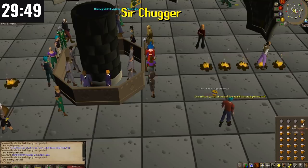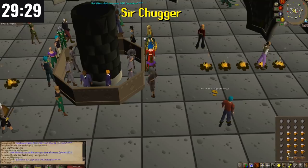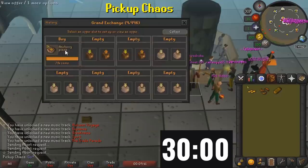This might just be my favorite run of all time. Sir Chugger starts off his run by buying a lot of Asgarnian Ale with his 10k. He immediately banks it and starts drinking the ale. You can buy the ale for 60 GP on the Grand Exchange, and those beer glasses are worth 71 GP — plus he's getting some free ale out of this.